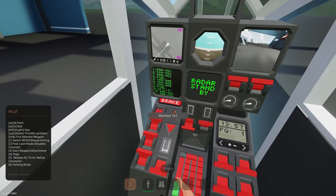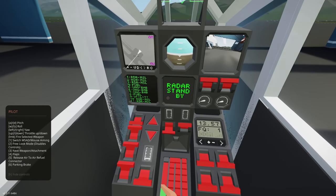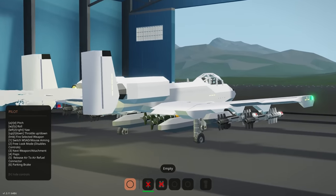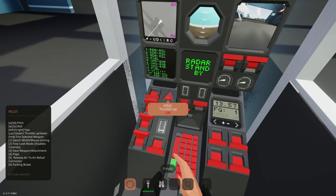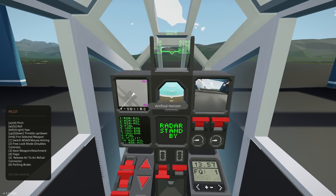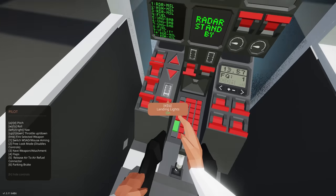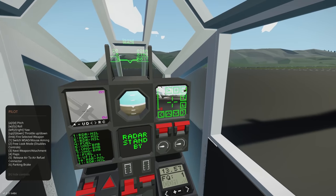Let's go and taxi out of here. We need to get our generator on, get our brakes off, and we can also get flaps on for takeoff. Let's increase our throttle - throttle can be controlled using the up and down arrows here or on the keyboard. We've got our landing lights on and you can see them right over there.